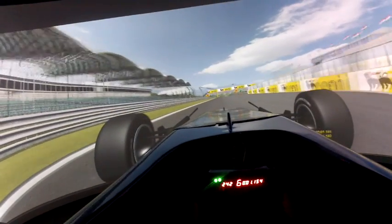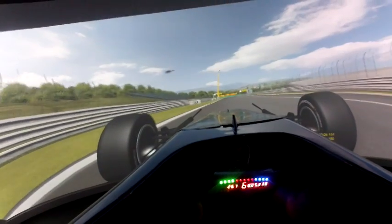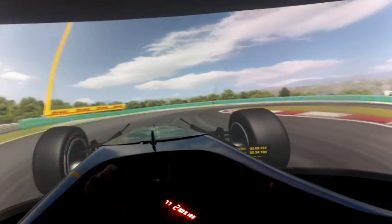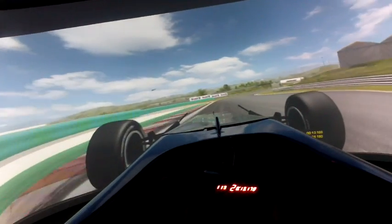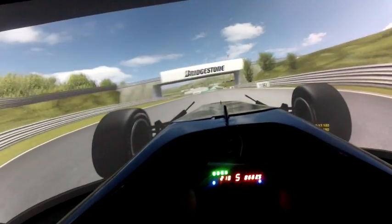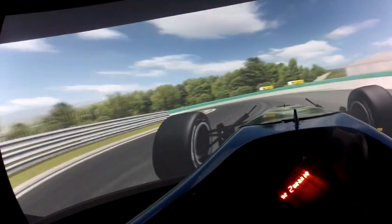So down the main straightaway, DRS will be open. The main overtaking spot is Turn 1 on this Hungaroring circuit. Hard on the brakes and down into second gear. Exit and entry very important — very easy to make a mistake and run wide there, which will compromise you down into this off-camber left-hander.